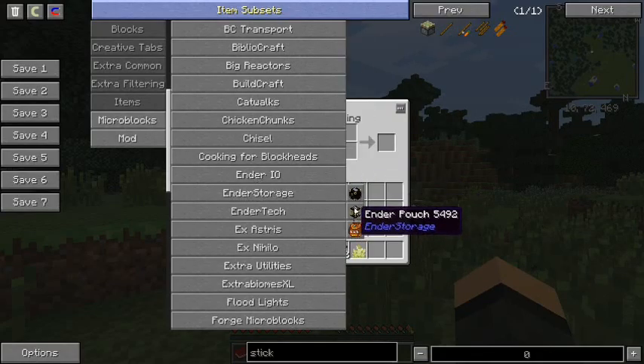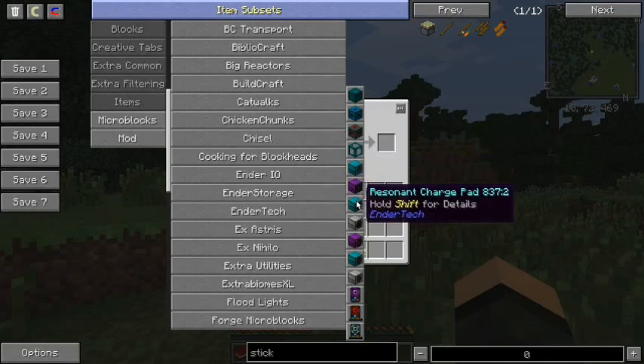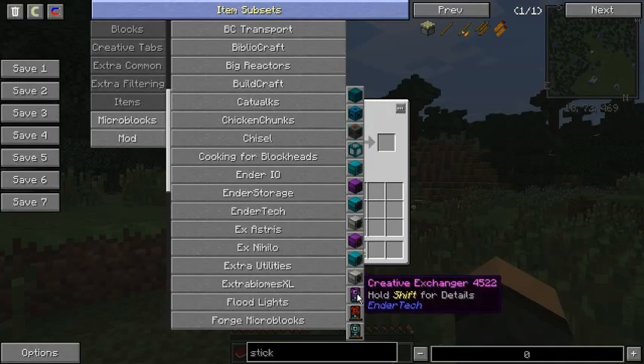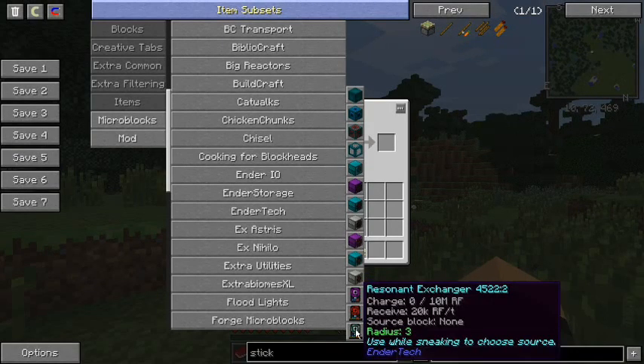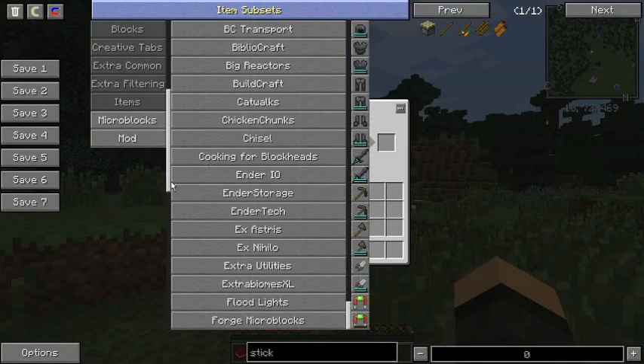Ender Storage — color-coded Ender Chest, Ender Pouch, Ender Tank. Ender Tech — this is like high-tier Thermal Expansion stuff. Charge pads, health pads. Exchangers — use while sneaking to choose source, and if you right-click on a block it'll basically do what a Wand of Exchange from Thaumcraft does. Right-click on a block, puts a block in inventory, takes whatever you were going to put in there into the world. I don't even think it causes a block update, so it's kind of useful.